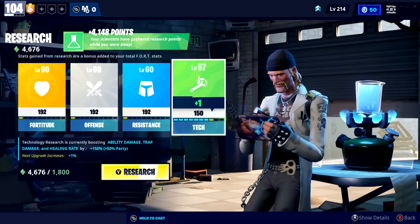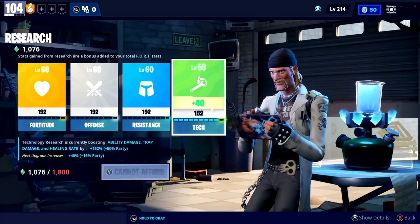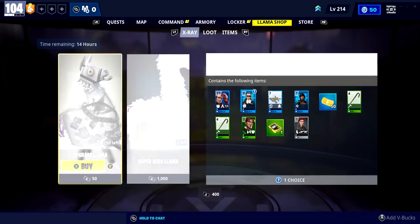Alright, how is it going, ladies and gentlemen? Oh, we are so close — but yet, so far. We just need 800 more, and then we have level 60 tech in the bag. Very, very nice. What's the llama store saying today?